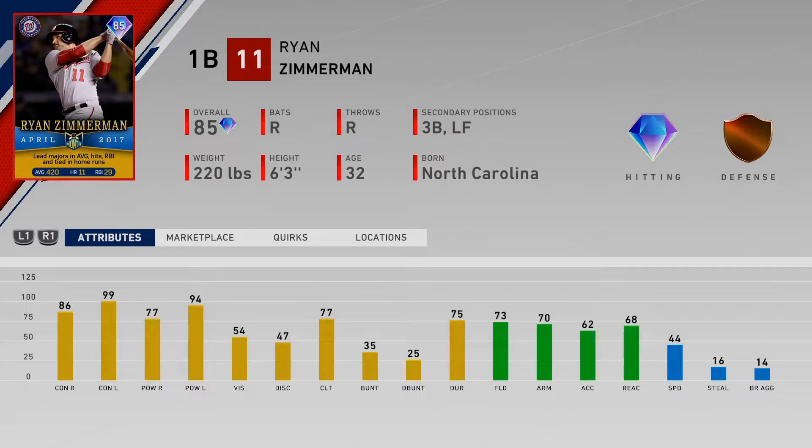His vision is 54, so this is going to be obviously for players that are new to the game, free to play, that kind of thing. Not a bad card at all - I would probably stick him at first base, as there's not a ton of great first basemen out there right now early in the game, other than the David Ortiz that you can get by leveling up.